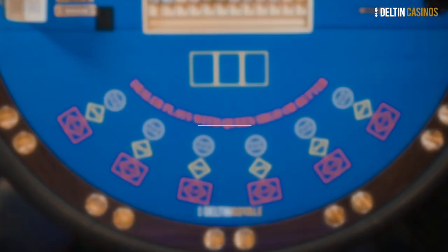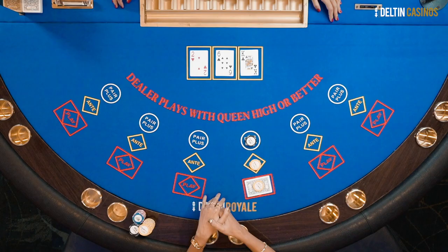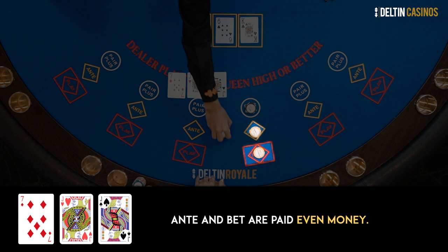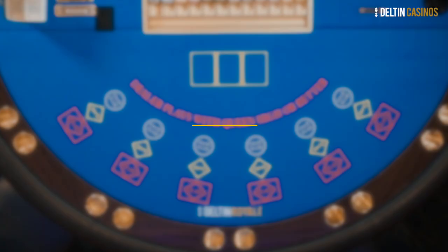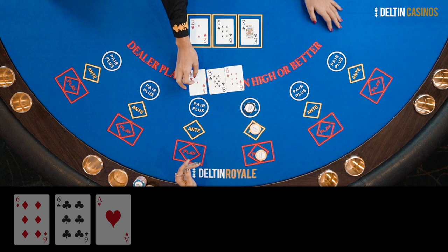A pair is next on the list. High card is the last on the list, referring to 3 unmatched cards with the highest-ranking card being the high card. If you win, ante and bet are paid even money.